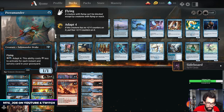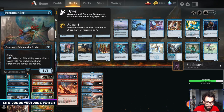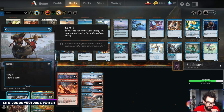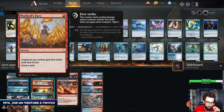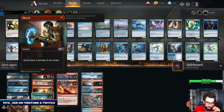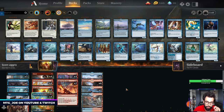Our creature base has Terramorphic Expanse, Siren Storm Tamer to protect our creatures, and then a bunch of spells. Dive Down protects, Opt draws cards, Crash Through gains Trample - which is really good with Kiln Fiend - and draws a card. Warlord's Fury gives First Strike and draws a card. Then we have Shock and Lightning Strike as removal or burn, and a couple Light Up the Stages.